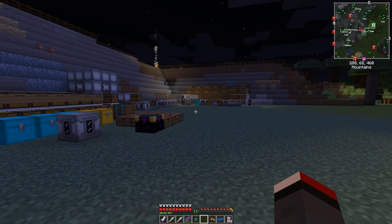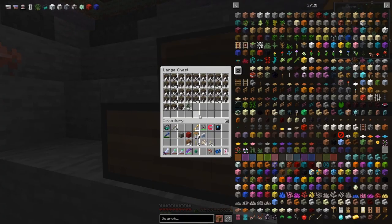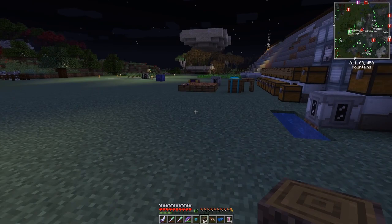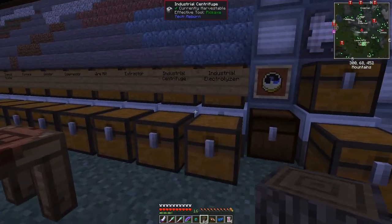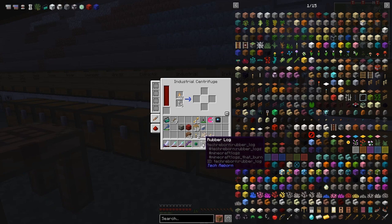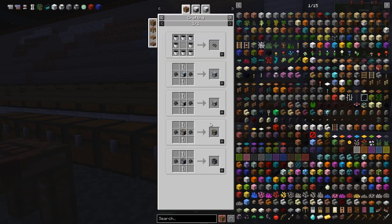I've let this program run and in this chest I've got about four hours' worth of wood — quite a lot. We can take this wood and put it into the centrifuge. This is converting sap as well. It does need some empty tubes in here to function properly. We've got some carbon cells coming through — great.